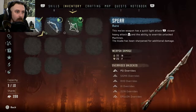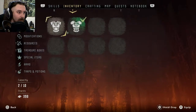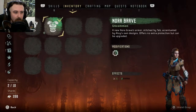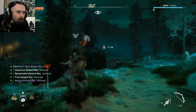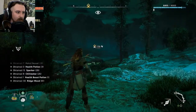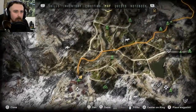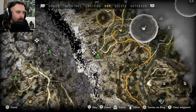What have I done with the bow? I've got a tear mod and increased damage. And then on my outfit I've got a resistance to melee attacks, so hopefully that will work out a little bit better. Now we need to get back out into the sacred lands, so I'm just going to use a fast travel pack to get me back to this campfire.